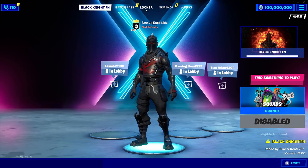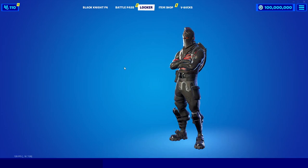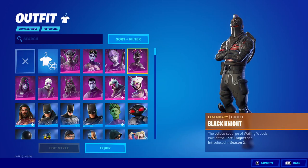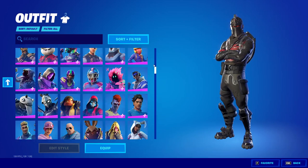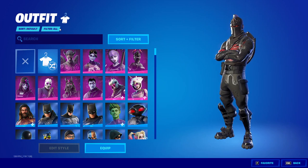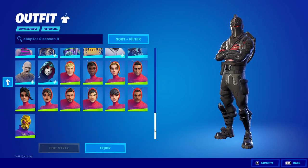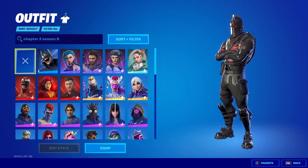If you go to your locker, you'll see that you have every skin and every cosmetic in the entire game. You can scroll through and search all the skins. If you want to view skins from the current season, just search Chapter 2 Season 8 and you'll get those skins. There may also be some leaked skins available to choose from.